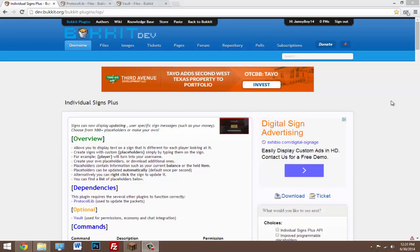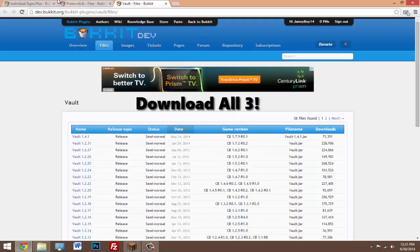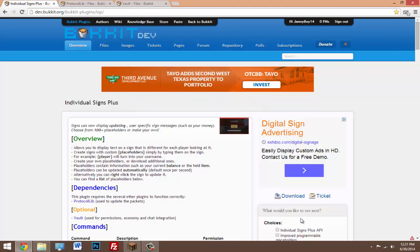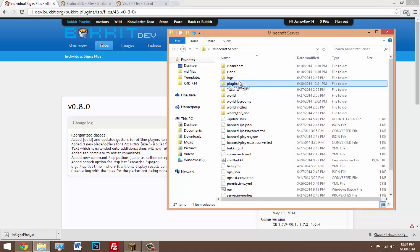Besides Individual Signs Plus, you're also going to need ProtocolLib and Vault, so make sure you download those two plugins as well. Download Individual Signs Plus first, and once you have the JAR just drag it inside your plugins folder, then get ProtocolLib and Vault. Once you have all three of them, go ahead and restart your server.